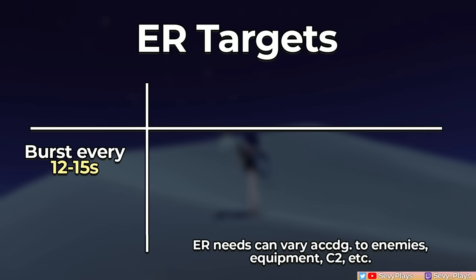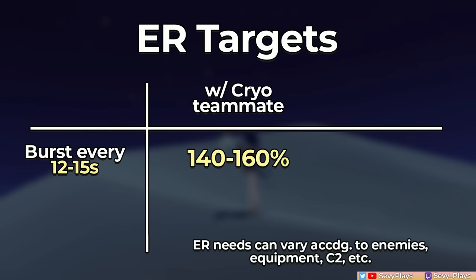If you're trying to burst right after cooldown within a 12 to 15 second rotation, her ER requirement is a bit higher. With a cryo teammate who also generates cryo particles, she may need around 140 to 160% ER, but if she's a solo cryo unit, it may rise upwards of 200%. While it looks unusually high, it's largely due to her having no other cryo to battery her and being unable to catch her own particles.